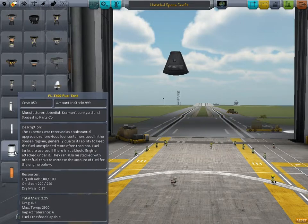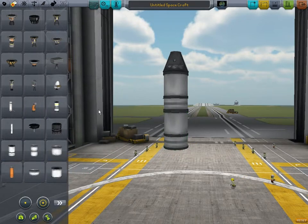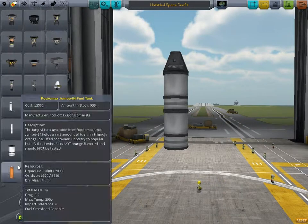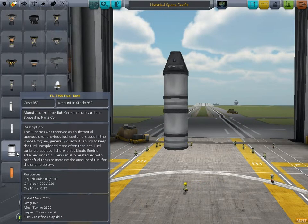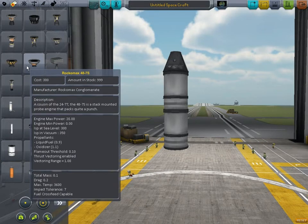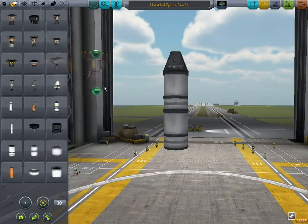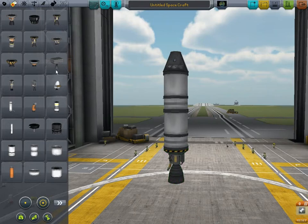So next thing we want is a fuel tank. That seems good. What one did I put in? Liquid fuel, oxidizer. So engine — do I want to put on a liquid fuel engine? Yeah. Yeah.